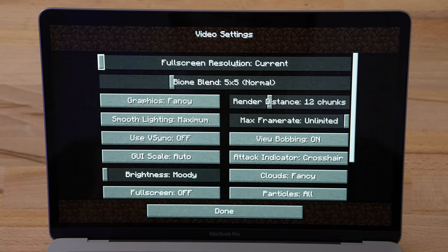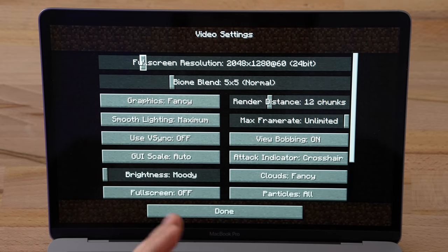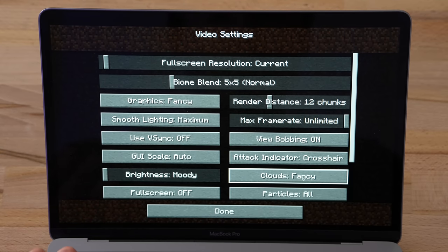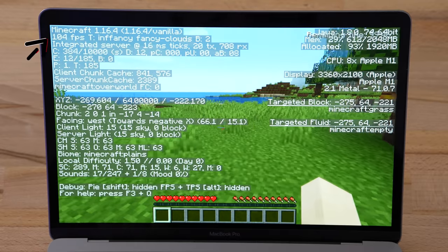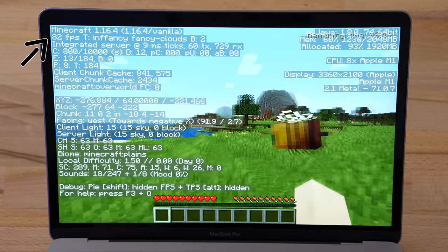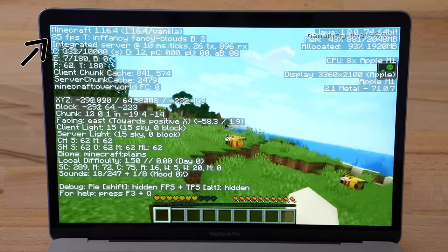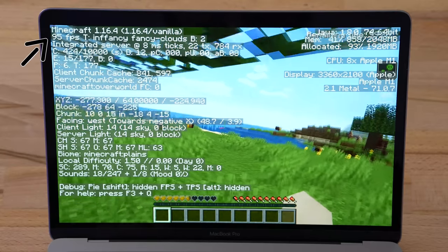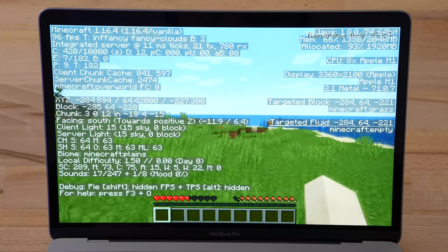Let me show you the graphics settings. We're set to the full screen resolution of 2048 by 1280, graphics set to fancy — that's maxed out — smooth lighting maxed out, view bobbing on, clouds set to fancy, all of the particles. This is basically maxed out. The render distance is set to 12 chunks which is the default. We're getting 93 to 82 FPS and not getting any less than 60 FPS — this is running perfectly smooth.